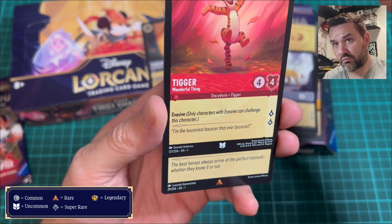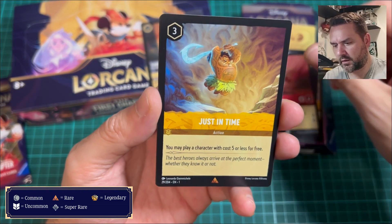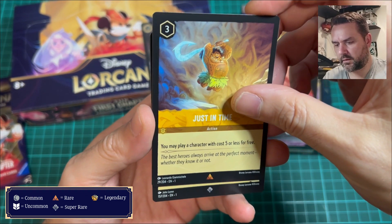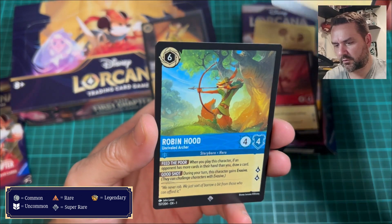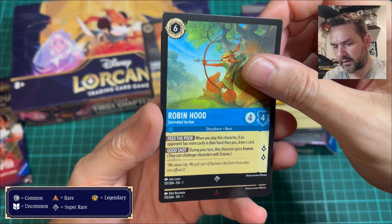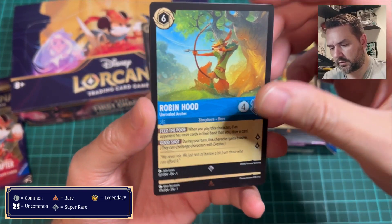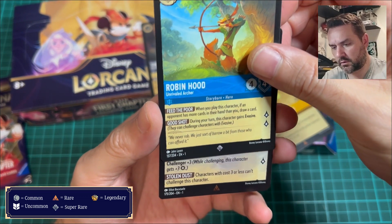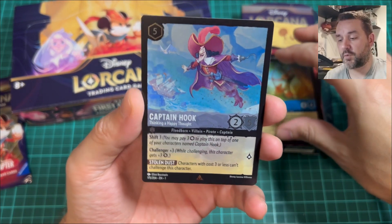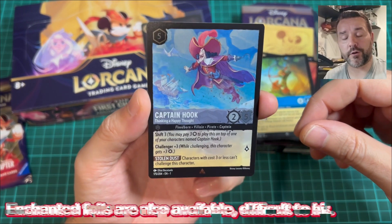We've got some rares — I believe there's rare, super rare, and maybe epic, I'm still learning. Action card: Just in Time. And then what have we got at the back — we should get a foil in here. This one is a rare Robin Hood. And then what's our foil at the back? Oh, that is a rare — and the foil is Captain Hook! Not too bad, a rare foil in my first pack of Lorcana.